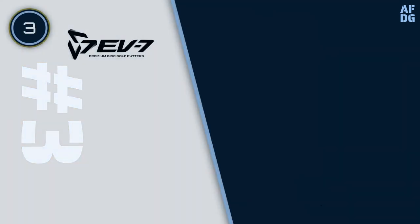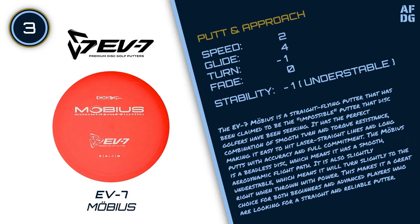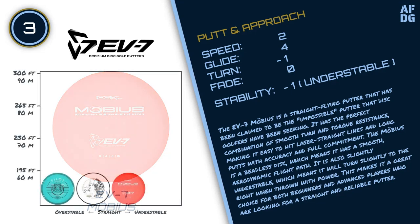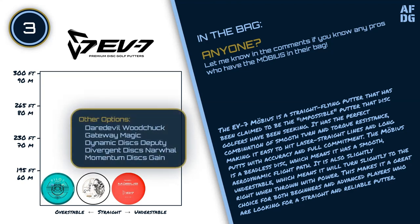Number 3: EV7 Mobius. The EV7 Mobius is a straight-flying putter that has been claimed to be the impossible putter that disc golfers have been seeking. It has the perfect combination of smooth turn and torque resistance, making it easy to hit laser-straight lines and long putts with accuracy and full commitment. The Mobius is a beadless disc, which means it has a smooth, aerodynamic flight path. It is also slightly understable, which means it will turn slightly to the right when thrown with power.